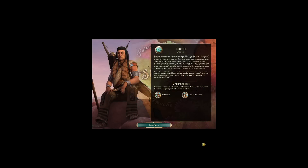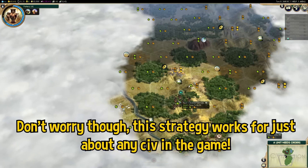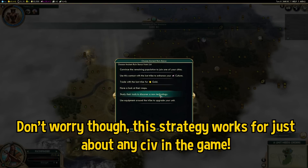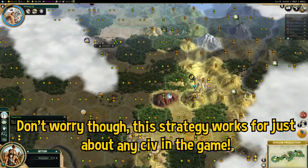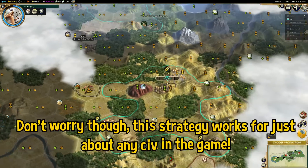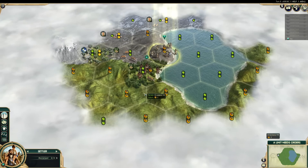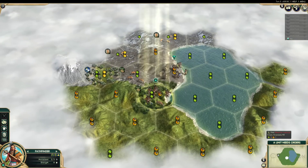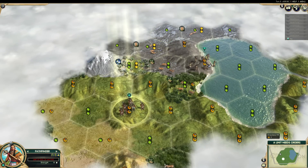I'm playing as the Shoshone, who have really great early game advantages. They start with a Pathfinder, which is a scout as powerful as a warrior that can choose its bonus from ancient ruins. So more than any other civ, the Shoshone are dependent on finding as many ruins as possible. Also, every city they found will start with additional territory. Before even touching my settler, I always move my other unit to a hill or an area that looks interesting to reveal more of the map and other potential starting locations.